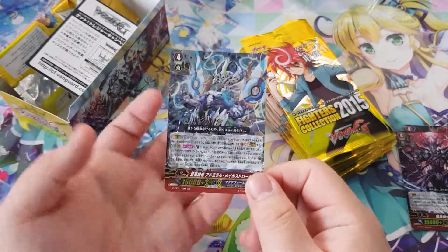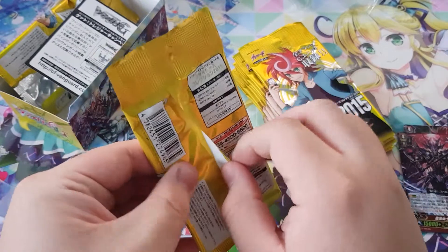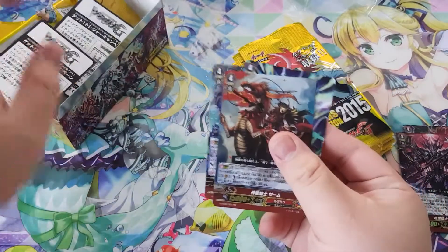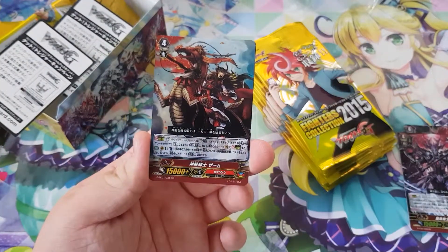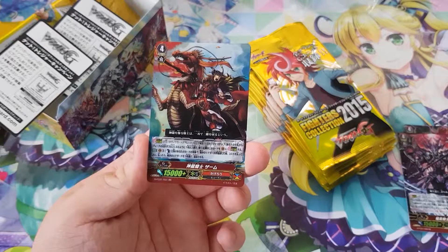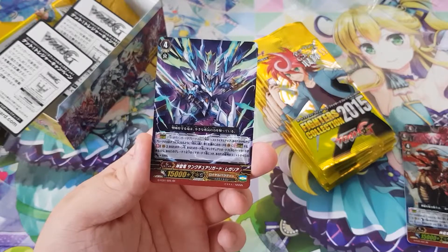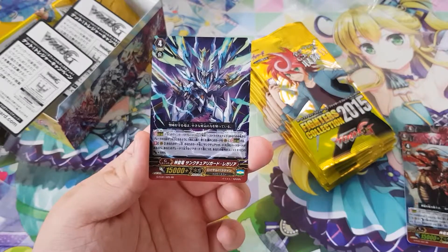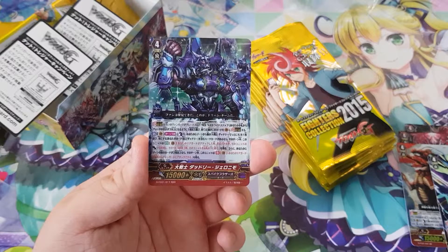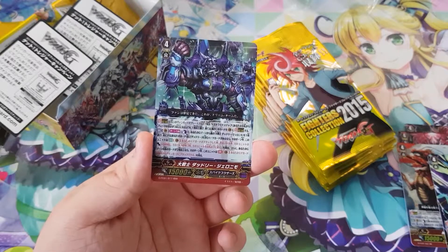We're very excited — first pack and we got the GR already! Next pack: we get Kagero — Divine Dragon Knight Zan, double rare. Then we have Royal Paladin — Holy Dragon, Sentry Guard Regalier, double rare. Then we got a triple rare — this is Spike Brothers, number 17: Great Warrior Dudley Genovio.